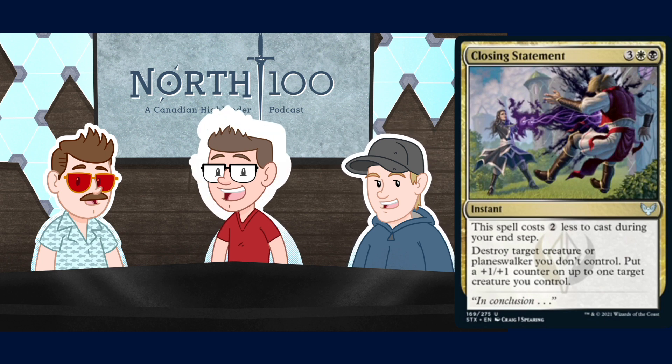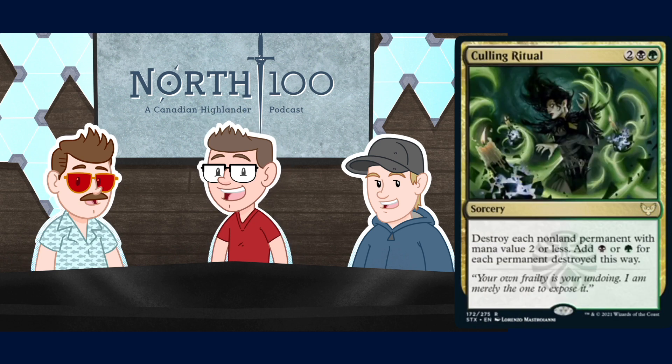The Culling Ritual - four mana sorcery, two black and a green. Destroy each non-land permanent with mana value two or less, then add black or green for each permanent destroyed this way. This one's really niche. If you're playing a bunch of other sweepers it can be okay, but you're never gonna play this as your only sweeper. It's really good against low-to-the-ground decks as well as artifact and enchantment based decks. It's often going to be mana neutral or very cost effective and card advantageous, but there'll definitely be matchups where it's basically dead or a really expensive one-for-one. It's a niche card but an interesting option if you have a good read on your meta.